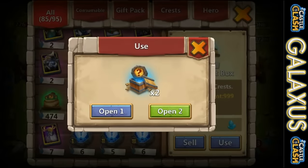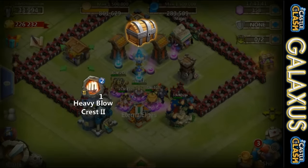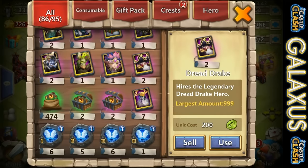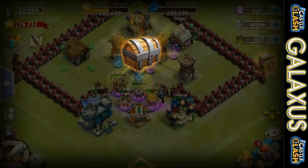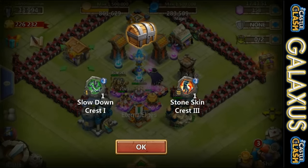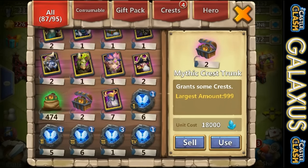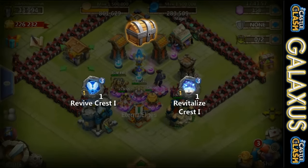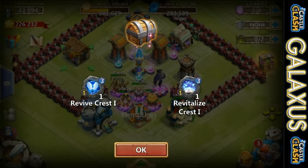Here we got a couple more here on Blood Rain. We got Heavy Blow and Self-Destruct - not really anything to be too excited about. Got some Ordinary Crest Trunks - got a Slowdown and a Stone Skin, we can keep both of those. It definitely helps out the Slowdowns - adds that extra DPS and can help Slowdown Bosses. Got a three Revive and a three Revive. Loving those rewards.